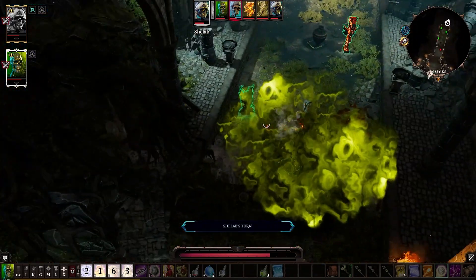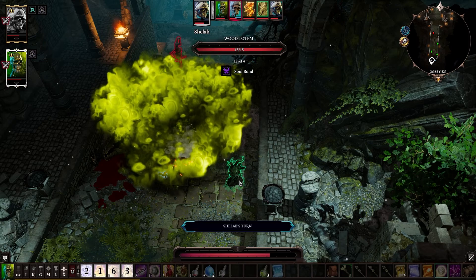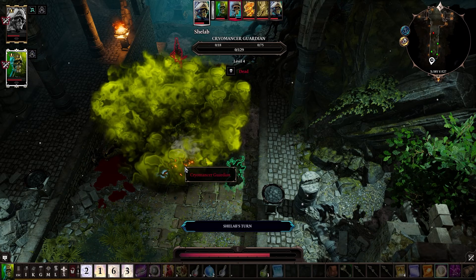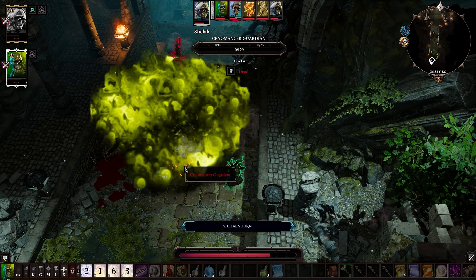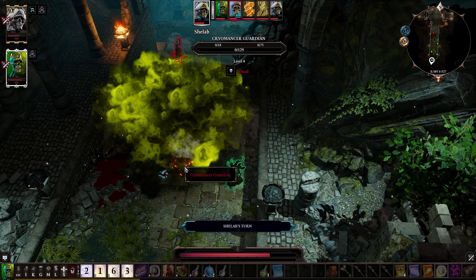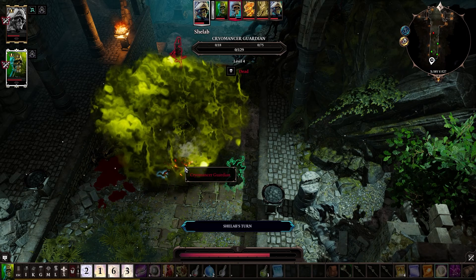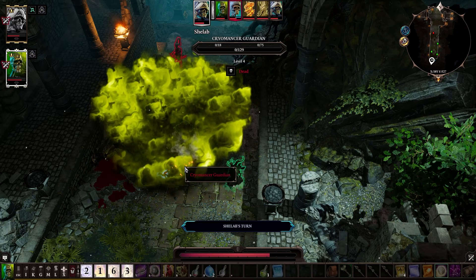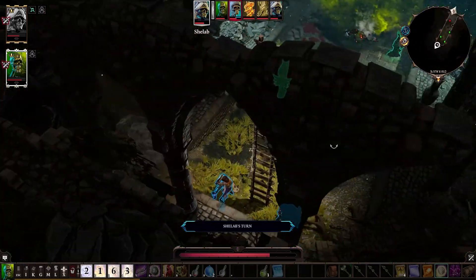It's now just poison gas by the way, so that will heal me. That was crazy cheesy the way that worked — we were in combat time but it was doing real-time damage. To those interested: if you get into the poison it's basically healing, but make sure you do it with physical armor otherwise it's going to be nasty. Good morning!